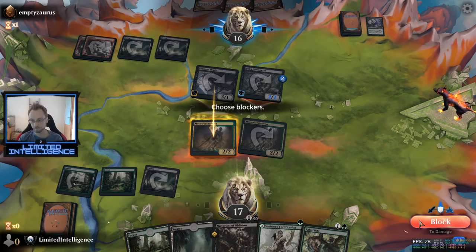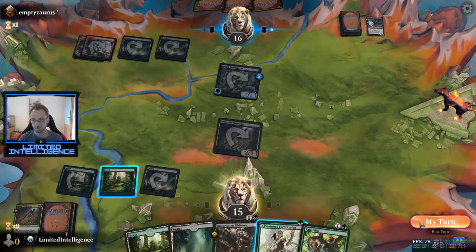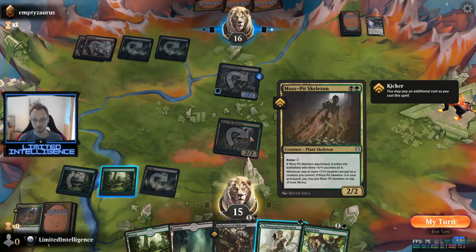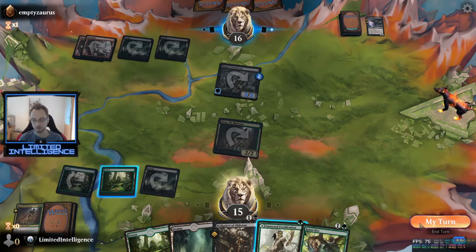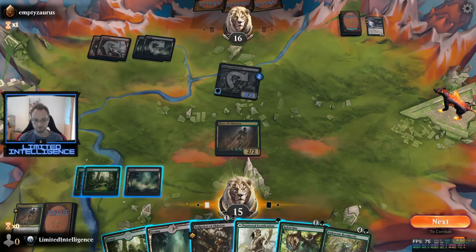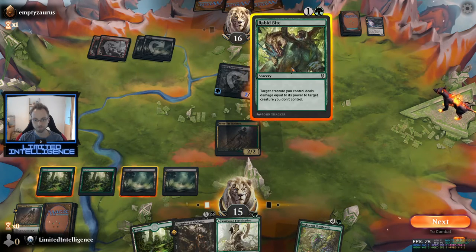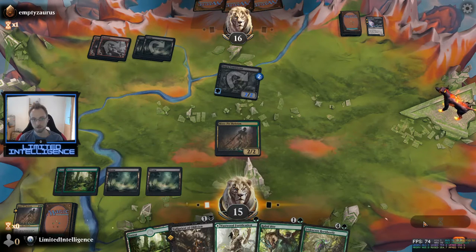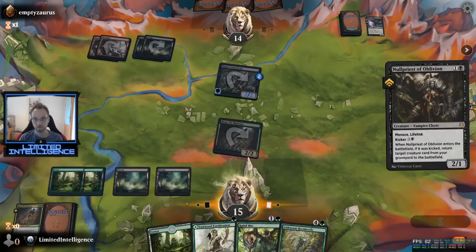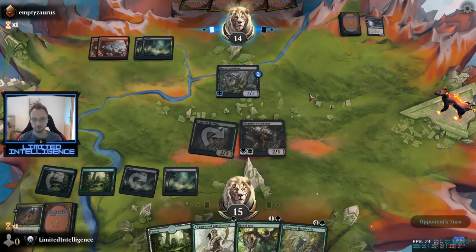I'll happily take the trade here. I could put the Vastwood Fortification on my Mosspit Skeleton, but I think I'd actually rather not get my Mosspit Skeleton back quite yet. I will Rabbit Bite — actually no, I will not Rabbit Bite. I'll just attack and play my Nullpriest unkicked. I don't have anything to get back at this point anyway, so I'll be a bit patient with my Rabbit Bite and see if I can get something a bit better with it later on. The Hagra Constrictor is not too interesting since the Skyclave Shade cannot block anyway, and my Nullpriest will just run through for two damage.